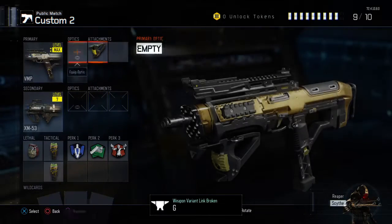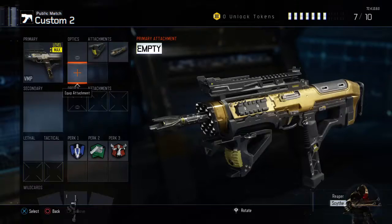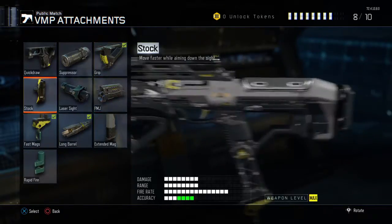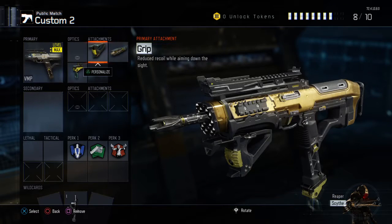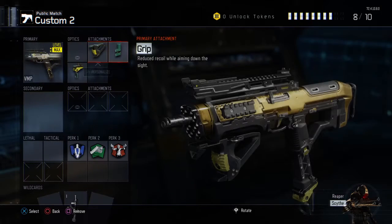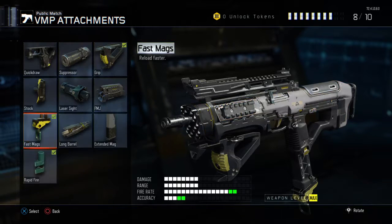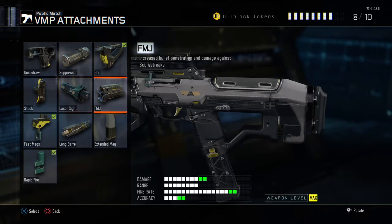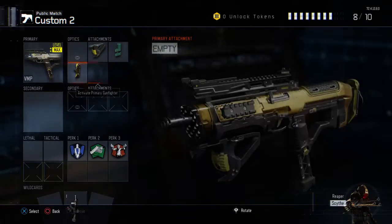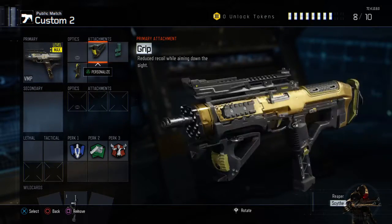The class that I use is grip, long barrel, and fast mags. You can use extended mags, or you can use stock instead of long barrel. You can also use rapid fire instead of fast mags, and then FMJ — though that doesn't really help on this. You can use stock as well. This thing is always good anyway.